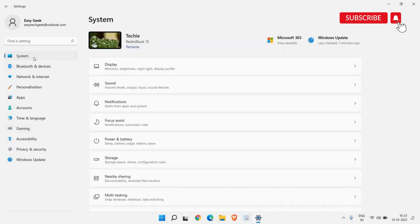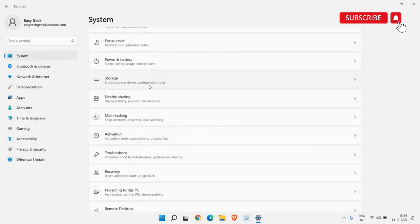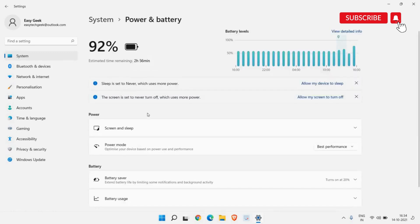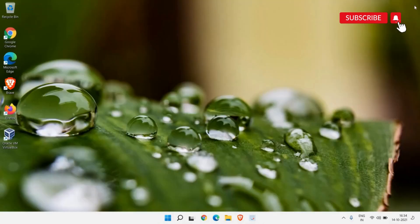On the left-hand side go to System again, scroll down and look for Power and Battery. On the right-hand side you will find Best Performance, Balanced, and Best Power Efficiency. If it's set to Best Power or Balanced, make sure you select Best Performance. Once done, close this window.